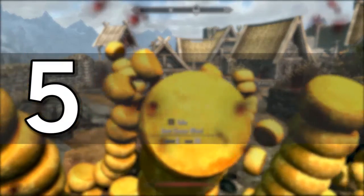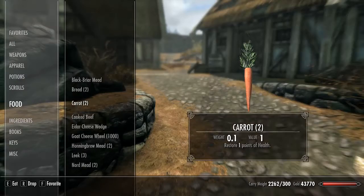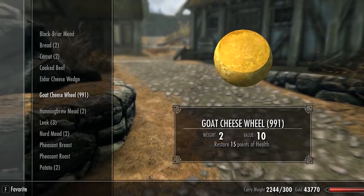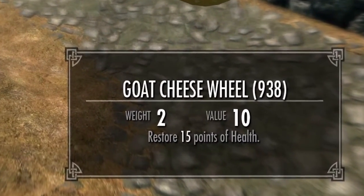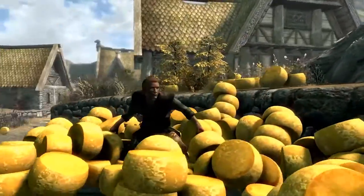Number 5: Carry 1,000 cheese wheels at once. Now this goes to almost any item in the game admittedly, but you cannot deny the hilarity that comes with being able to carry 1,000 whole cheese wheels and be able to eat them just as well. Slow down there buddy — there's such a thing as too much fun.